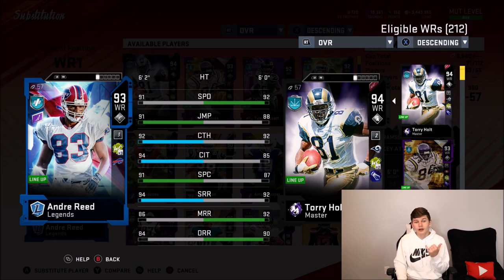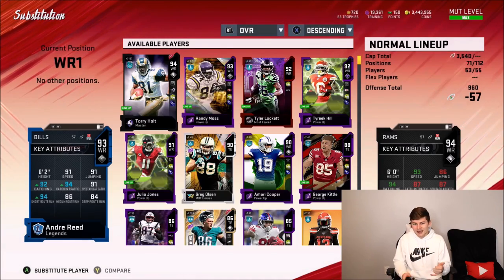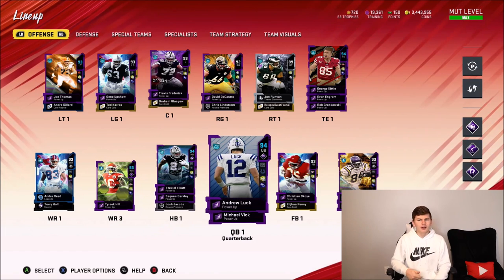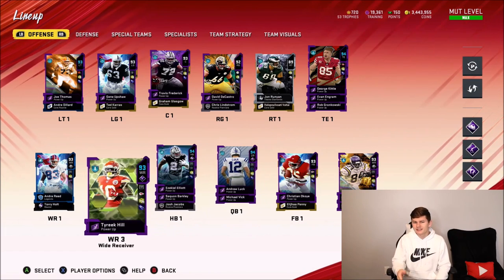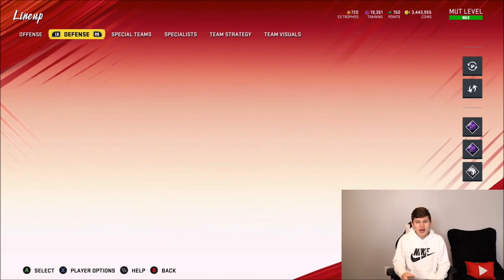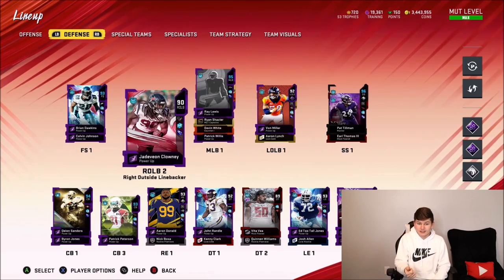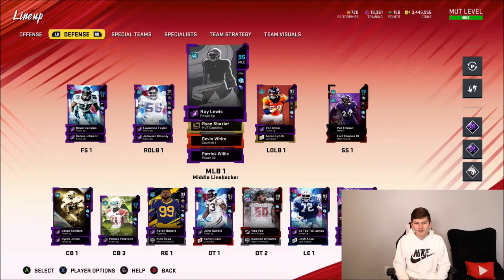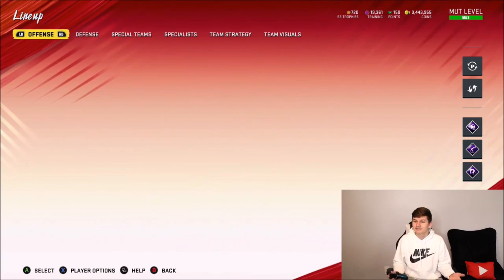Catching traffic to me is really, really important. I'm actually very excited to see what this Andre Reid card can do. If you guys want to see more gameplays, make sure you drop a like and comment down below who you want to see gameplay with. We've got Andrew Luck, Kittle, and Joe Thomas. I'm hopping into Weekend League for this gameplay. Here's the defense — we got Deion Sanders over on defense now. It is pretty dang stacked. Let's get into it.